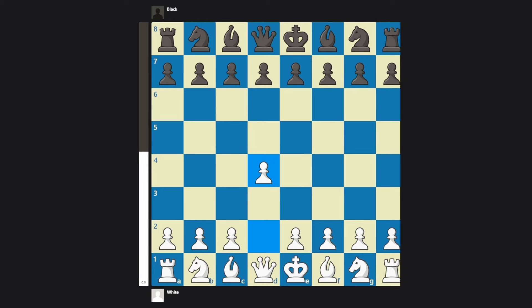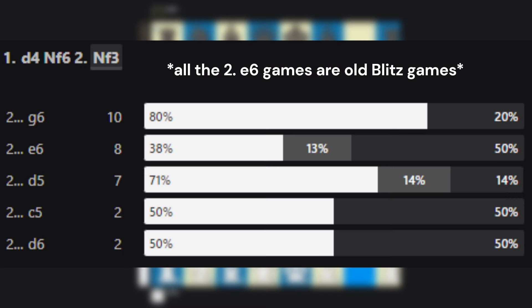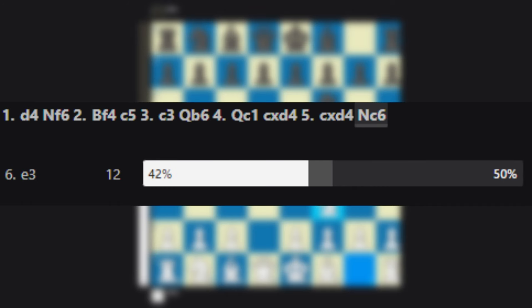But did it work? After d4, knight f6, and knight f3, now I have just a 35% loss rate and a 62% win rate. Compare that to the 50% loss rate and 42% win rate of what I played previously. This is a massive improvement, and one that is not difficult to make in your game too. The more weaknesses you outline and fix in your repertoire, the stronger you will become. The main takeaway is to not trust the engine — trust the results you get on the board from specific positions.